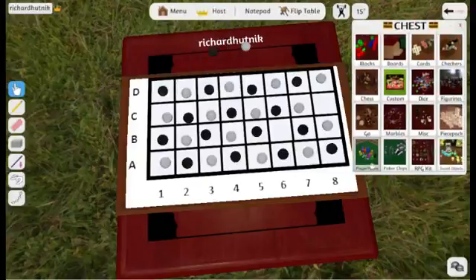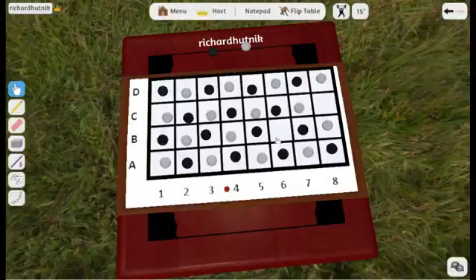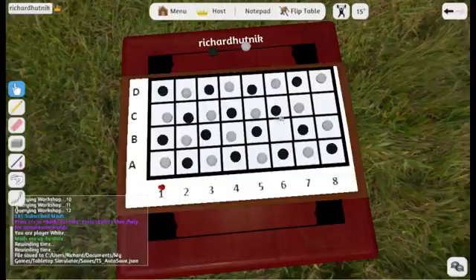I'll pull out a red pawn just to mark which piece is the one sliding. Not necessary, but we had it. Now white goes. White's going to go ahead and try to shift something down to capture more.